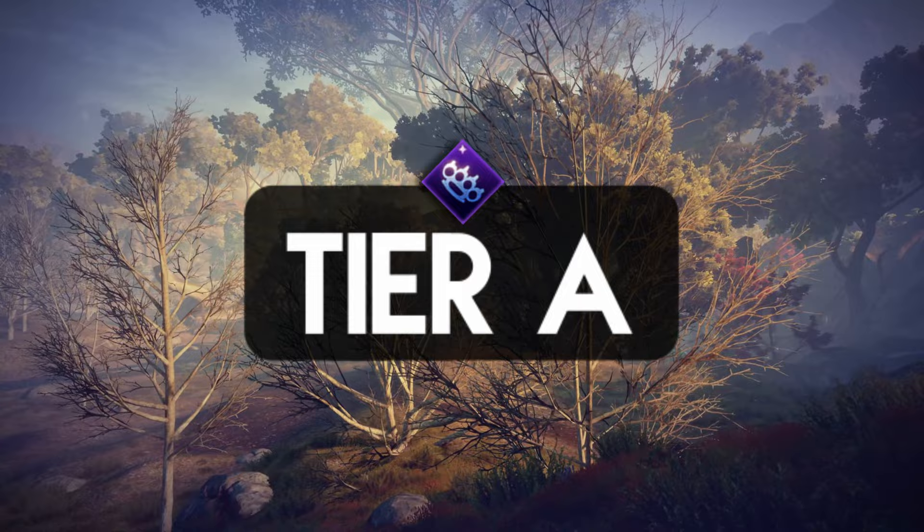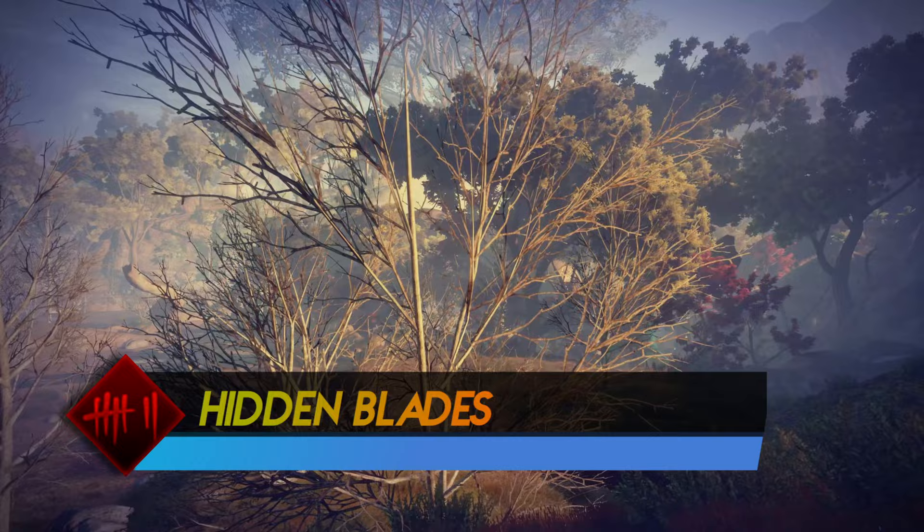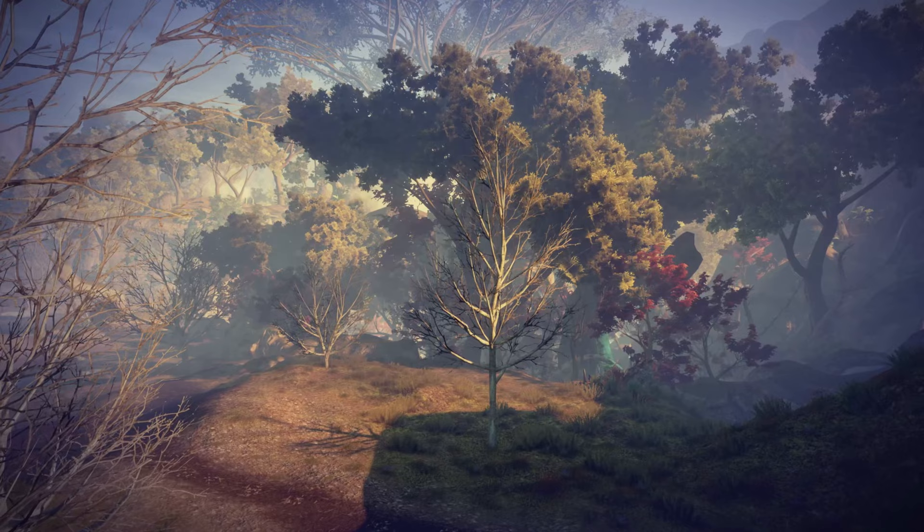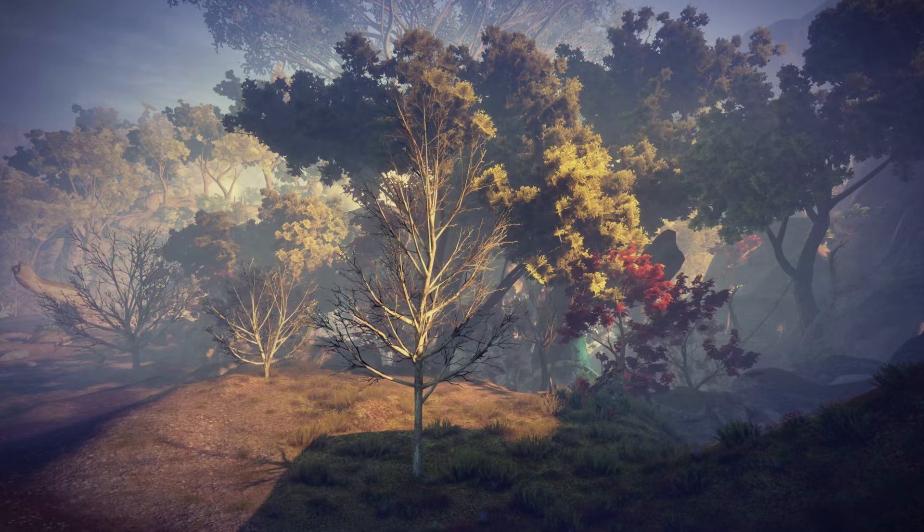Moving on to the Assassin specialization — Hidden Blades. It's got AoE and single target damage upgrades. Combining with the Knockout Bomb, it's a really powerful combo. The only downside is the long cooldown time, as Assassins also lack approaches to reduce the cooldown. But overall, it's still a powerful ability — it should be on the tier A list.